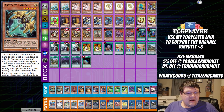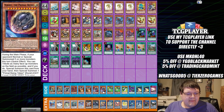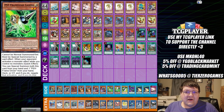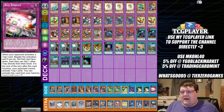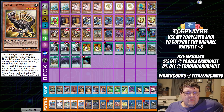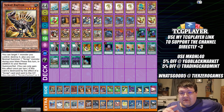Side deck: we have two Lancia, one Pankratops, one Dogoron, two Droll and Lock Bird, two copies of Nibiru, two Gamma and one Driver — the OCG really has a weird thing for this. We have one Feather Duster, two Lightning Storm, and one Red Reboot. Why are you a dinosaur? Very, very interesting card. This card's probably the best card coming out in Lightning Overdrive — well, one of the best, because @Ignister support.